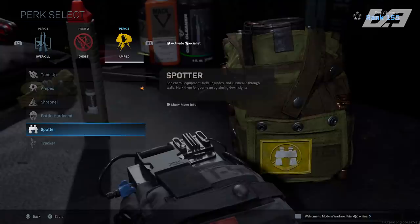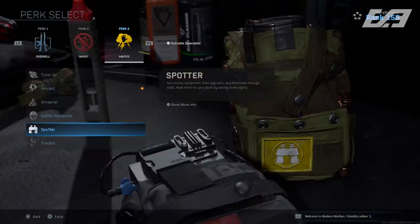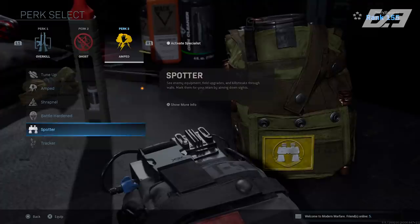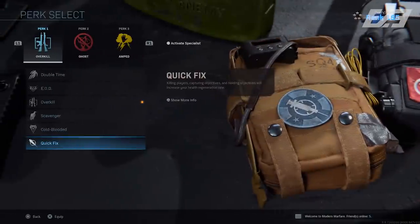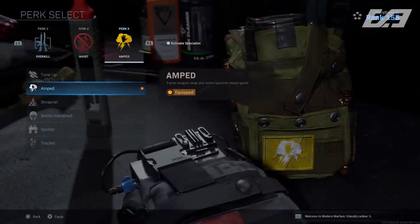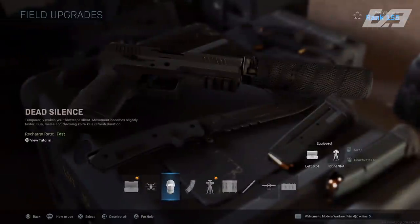Perk changes included fixes to Spotter, EOD, Quick Fix, and Amped. Spotter was not marking equipment, field upgrades, or killstreaks through walls in FFA — that's now fixed. Spotter also wasn't marking UAVs, and the outlines of marked items were slightly brightened. EOD had a fix for players losing HUD elements after hacking an enemy claymore. Quick Fix now gives faster regeneration when earning kills with a throwing knife, and Amped was not properly stowing the riot shield quickly enough — now fixed.